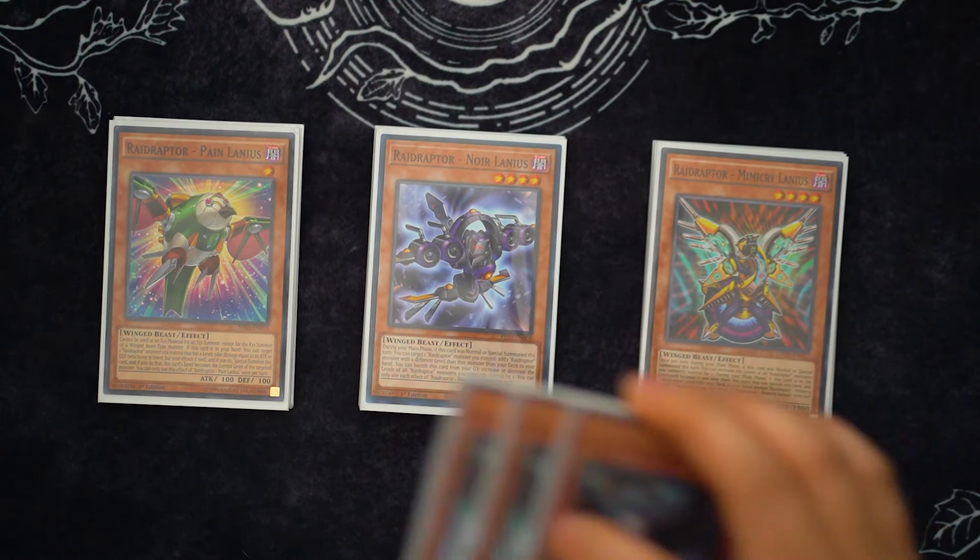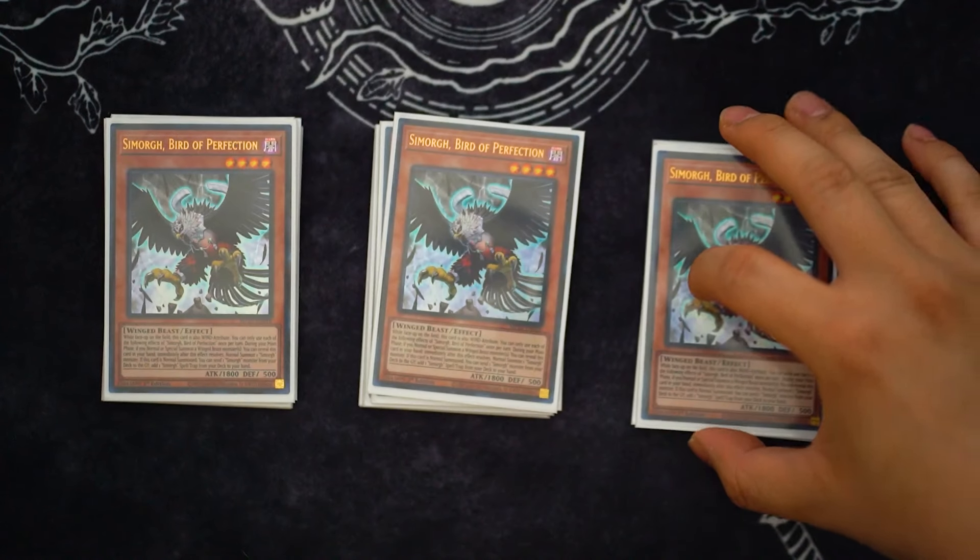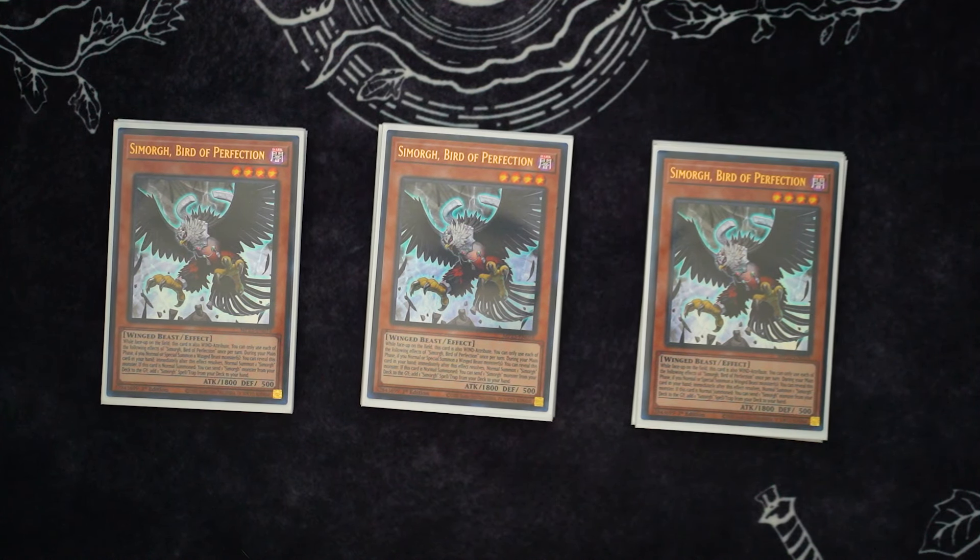And then the honorary Raid Raptor monster — we're playing three Simorgue. This card is so cool, mainly because if you get a Winged Beast on field, it's a free extension. It normals itself out and you just have another Rank 4 play. So it's great. Well, that is it for the monsters here. Let's move on to the spells.